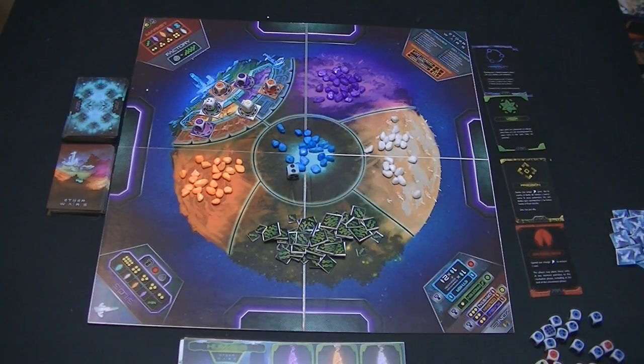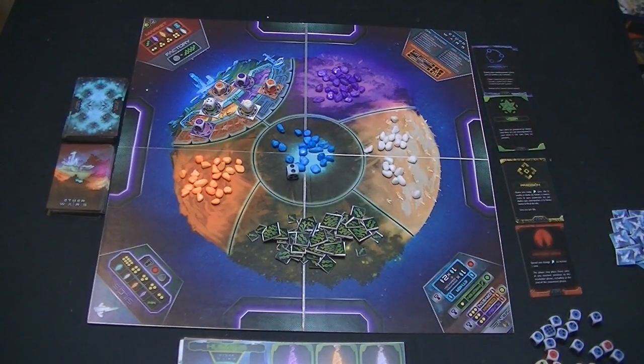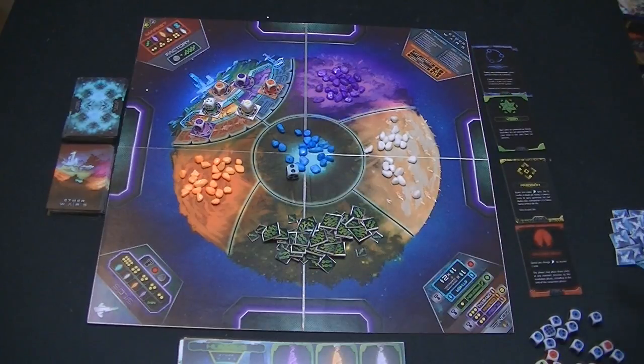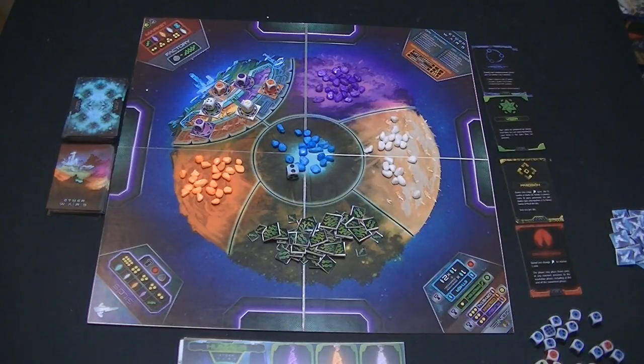If you have the right resources, you can hire mercenaries. These are represented by special dice over here. They're not a standard thing — sometimes they'll ask for a crystal, sometimes plasma, and so on. Usually at the very beginning of the game you can't afford to hire them, but they are very powerful and they aren't just for fighting. There's an assassin mercenary that will slay other players' units, but there's also an extractor who acts like a drone and gathers extra resources for you. You can hire a mercenary for one turn to really help you out.